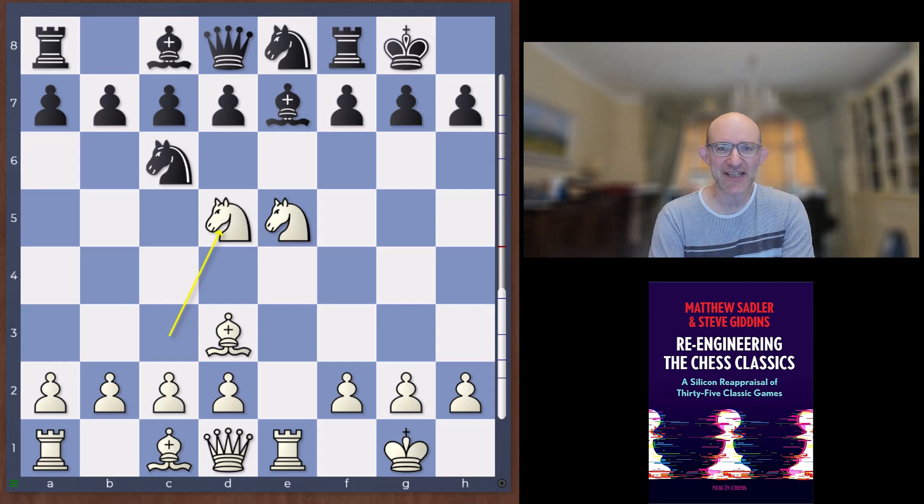David Janowski is best known for losing two matches very heavily against Emmanuel Lasker, and the tendency after those matches is to say he never stood a chance. But if you look at some of the earlier games between them, it was far from a foregone conclusion. Janowski seemed to have the ability to put Lasker into trouble from the opening and to confuse him — and that's what we're going to see in this game. It's not often you see this happening to the great Lasker, so Janowski clearly had some special skills that Lasker was not comfortable with.